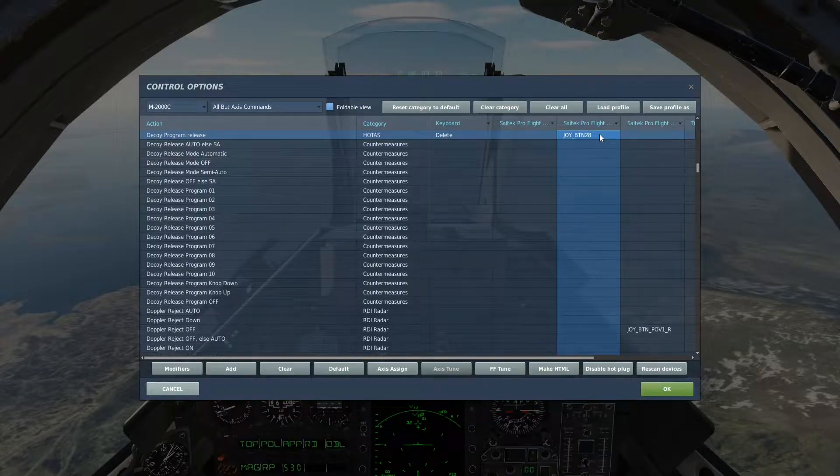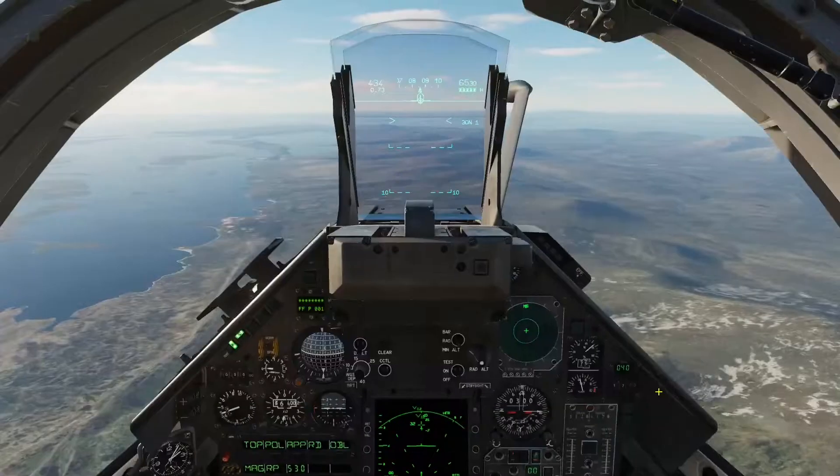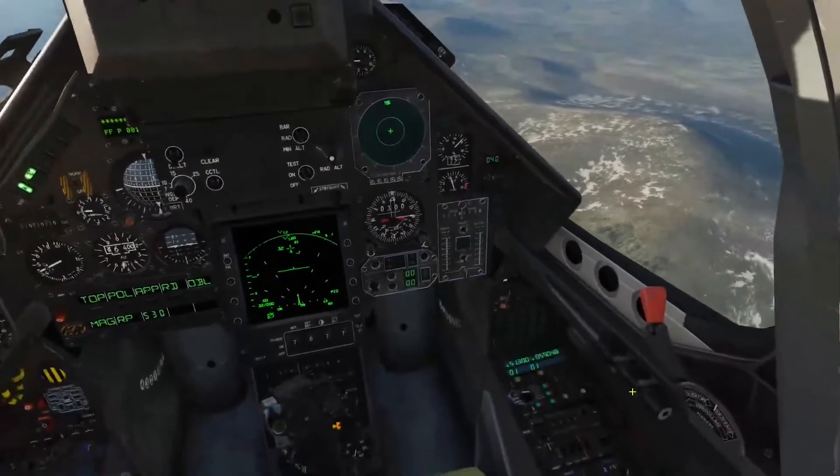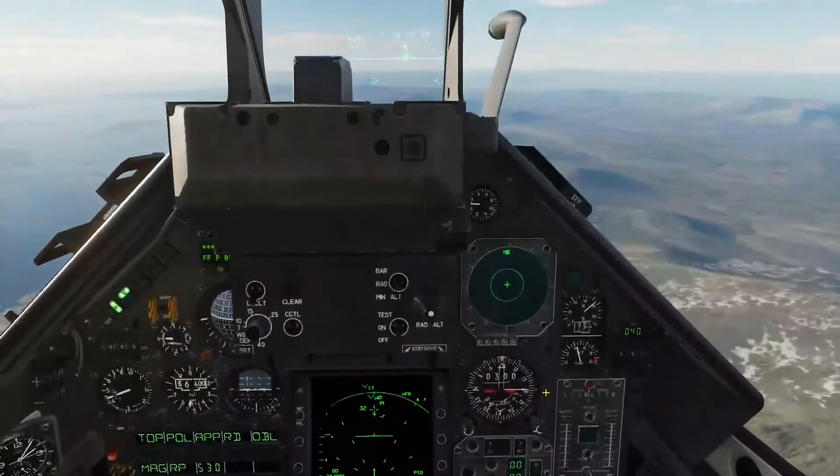The other one that you'll need is the panic release. Remember we looked at that — it's six chaff and three flares that it dumps. That's just for an emergency situation where you've got a missile real close and you just need to unload. So now that we've got everything powered up and on, let's go over some symbologies.